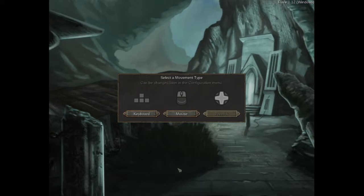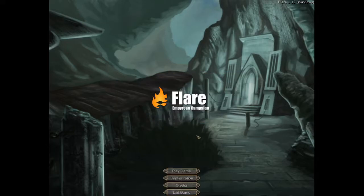I start out with this select movement — move, strike, keyboard — Imperial Campaign. Let's play the game.